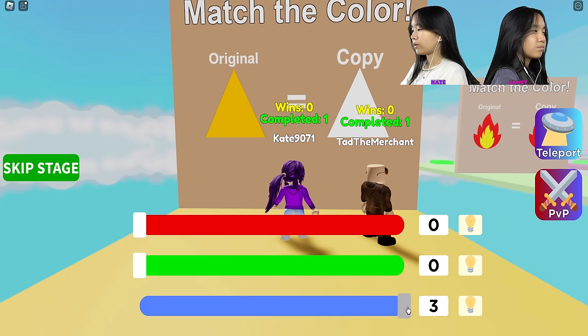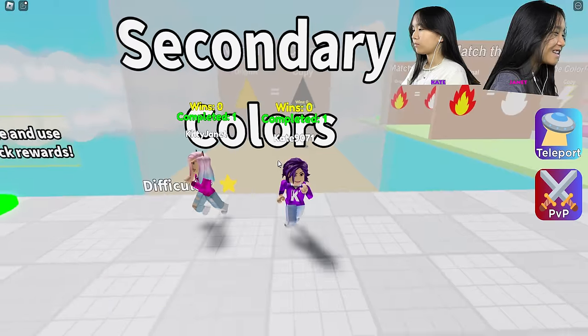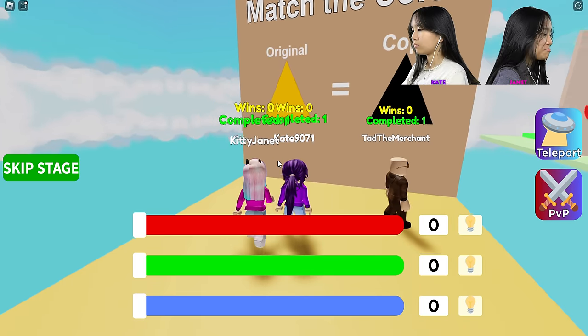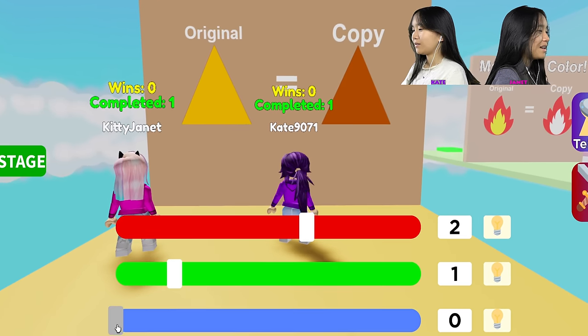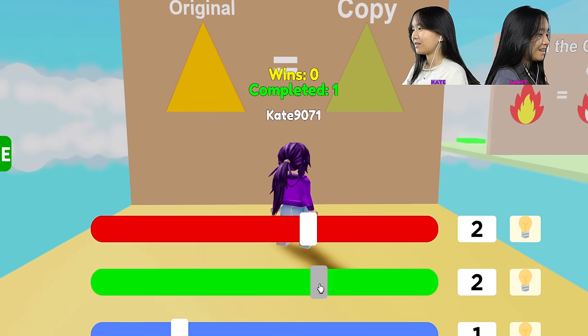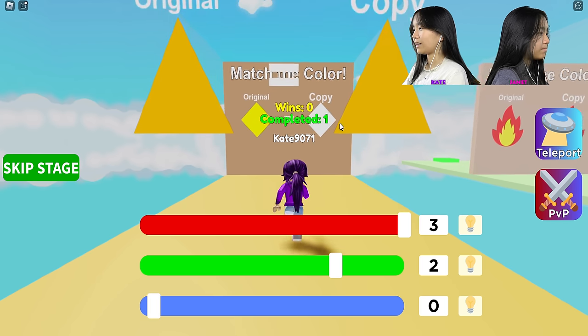Yellow. How do you make yellow, Janet? Green isn't a primary color! How do I make this? I know, I know. I think I did it. I did it.